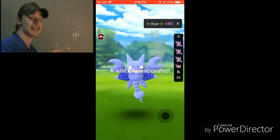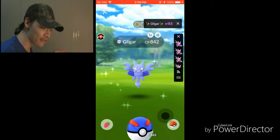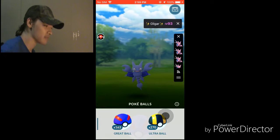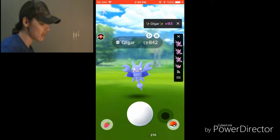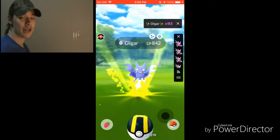So today, as you can see on the screen next to me, I have encountered Shiny Gligar, but I'm not able to evolve it. I'm out of Sinnoh Stone at this moment, trying to battle friends and stuff to get a Sinnoh Stone.